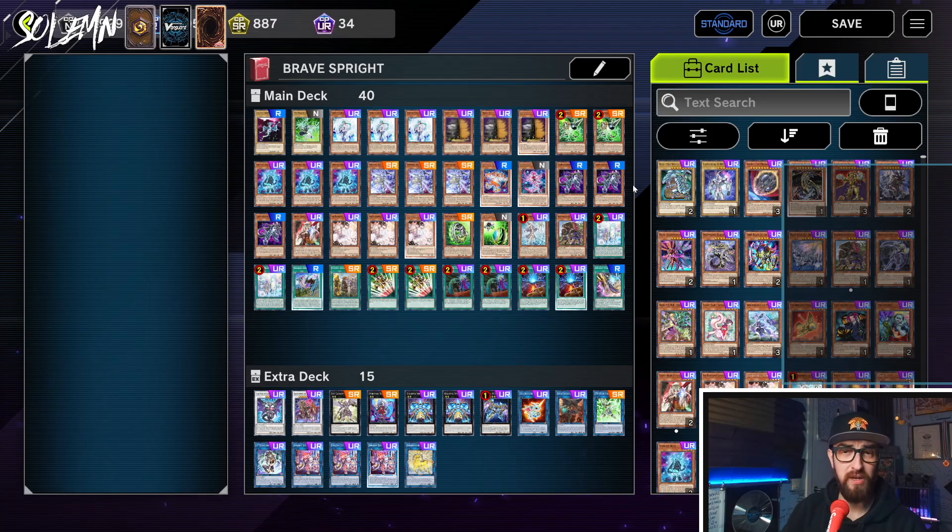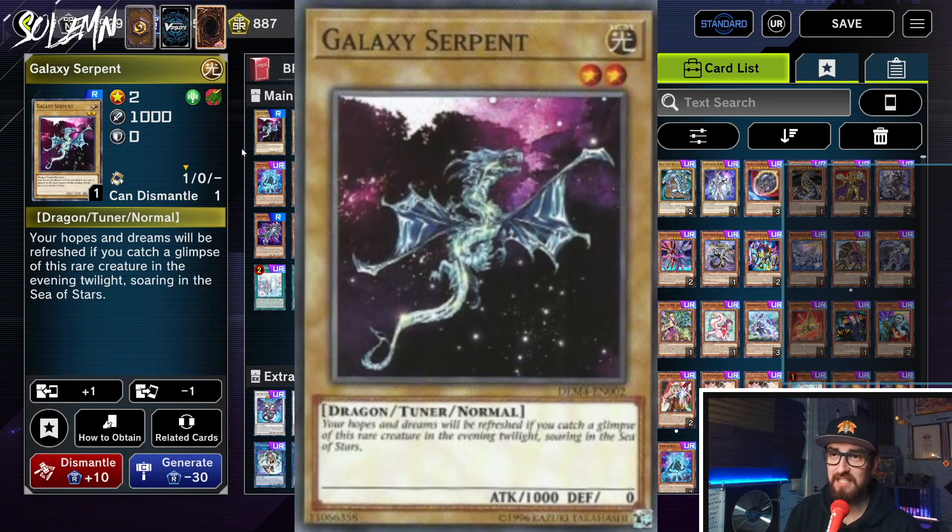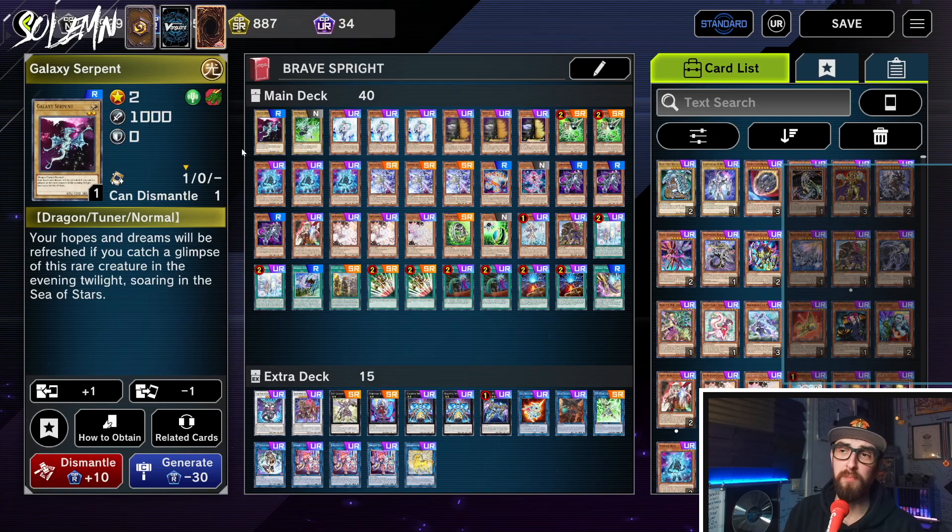Don't worry — I found a solution. I found a way to make Brave Sprite just consistent enough despite all the Brave cards being at 1 and 2, to where you might still want to consider it. And yes, I will be going over combos so you can see how it works. Firstly, we start with one Galaxy Serpent — a level 2 Dragon Tuner normal monster. Now why the hell would you play this?